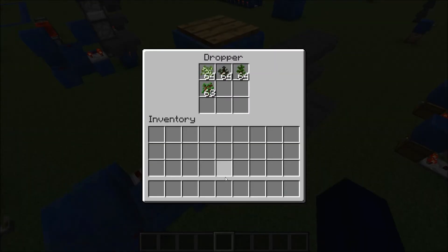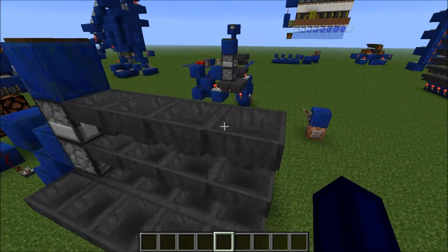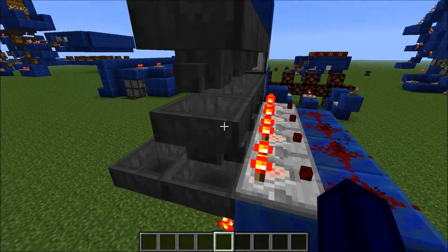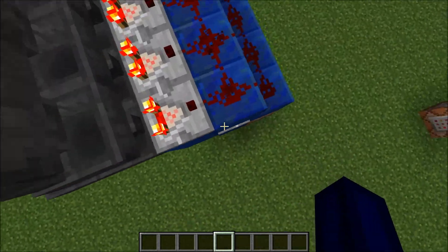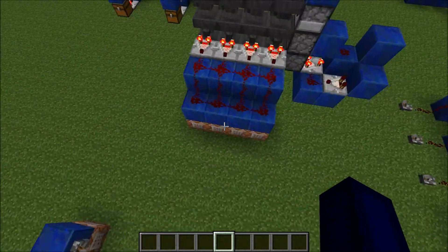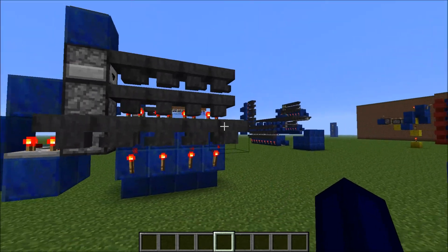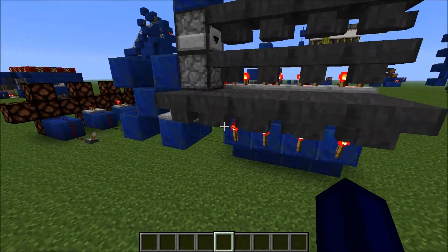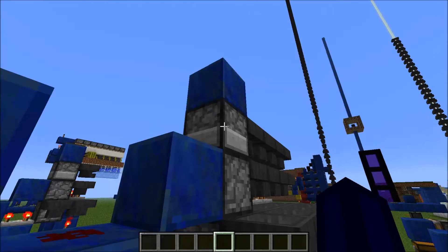It all starts from this dropper. This dropper is facing into this hopper chain going to the right over here. This is the beginning of a sorting system from these hoppers. It includes saplings in this case, but it can be pretty much any random item. It's basically your basic one-wide tileable sorting system. It leads into this hopper chain over here, leading to these two droppers. You can see a sapling in here — it's missing from here, but that's totally okay.